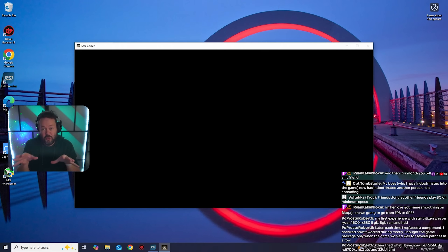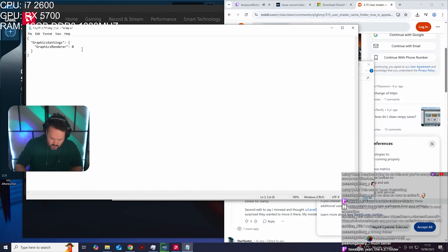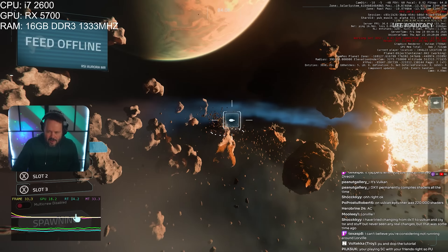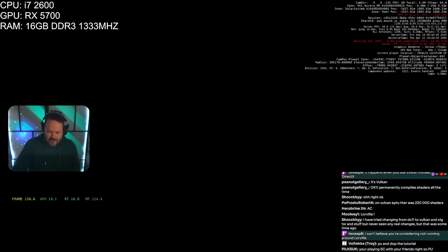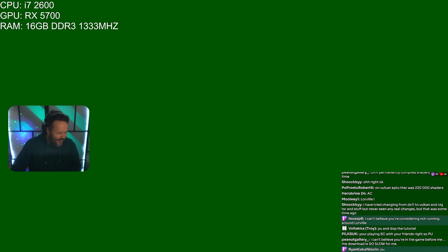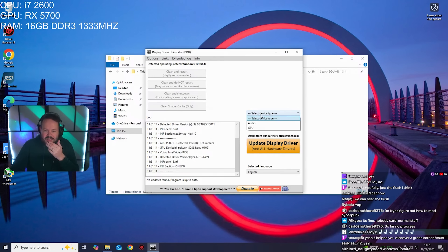I just could not get it working. There were some error messages. With the amazing help of the chat, we managed to work out what was going on. A workaround was to switch over to Vulkan, so we did that and finally got into the game — but we were met with a green screen, some sort of graphics error. So the RX 5700, which isn't even a low-end card, just wouldn't work.